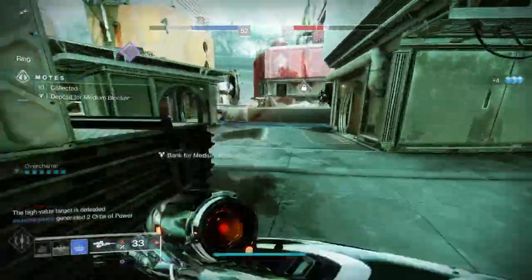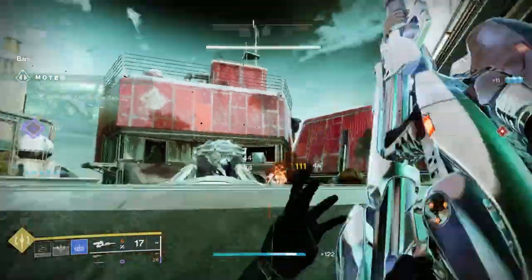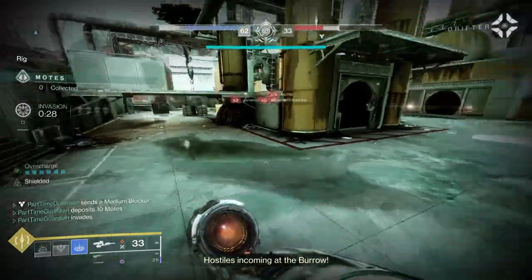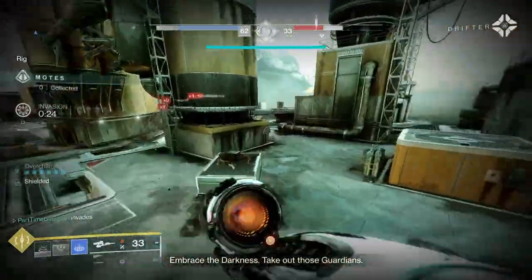At this point, you should be considerably ahead of your opponent in number of motes. You should have a number of blockers, hopefully, in their bank — at least one, if not more. At that point, that's where you can take the risk: go ahead and invade again. If you're worried about the other team having a lot of motes that they can bank and re-blocking your bank, don't invade.